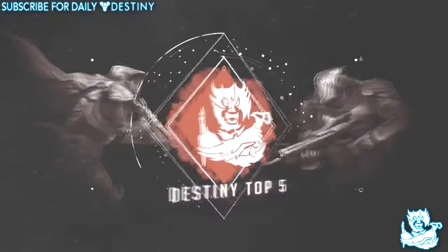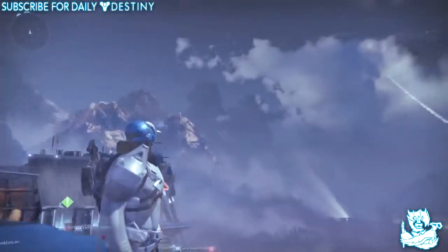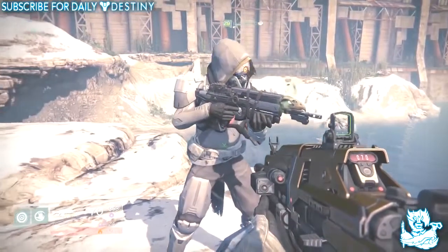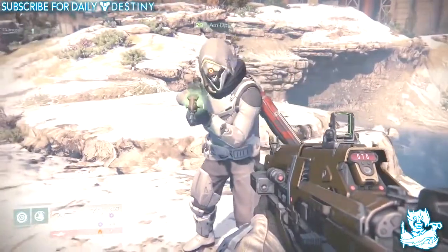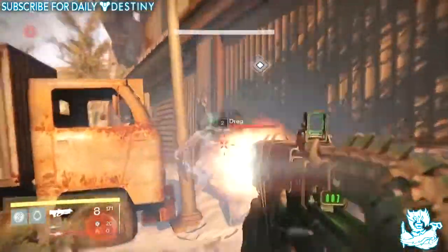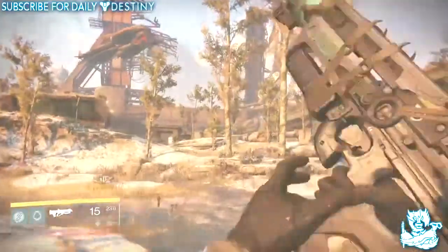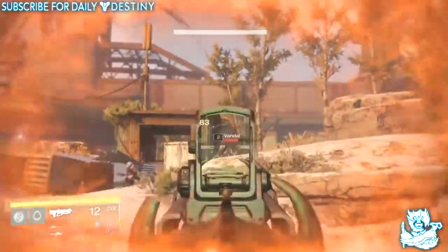At number five we have the Bad Juju. It's a pulse rifle and it just looks so unique — it states 'if you believe your weapon wants to murder all existence, then so it will' — Toland the Shattered. It just looks insane. I do believe the school is Hum'kara on this. It is an underperforming weapon — a lot of people are complaining it shouldn't be an exotic because it's terrible. Bungie have promised a buff and we're all still waiting. I haven't leveled mine up at all yet, I'm waiting for the buff, but the Bad Juju is still very unique looking.